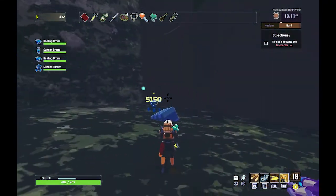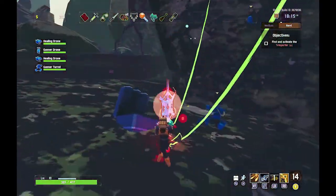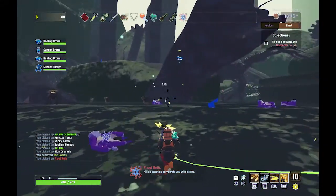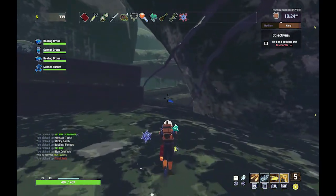I'm getting a little chaotic here. Let's see what's in the 150 chest — a Frost Relic: killing enemies surrounds you with ice spills. No idea what that means. I guess we'll find out with some time.